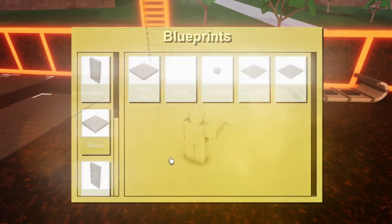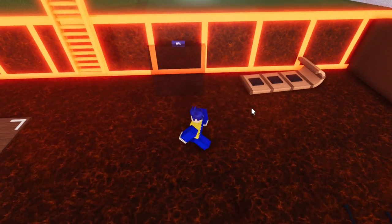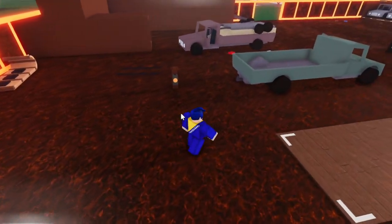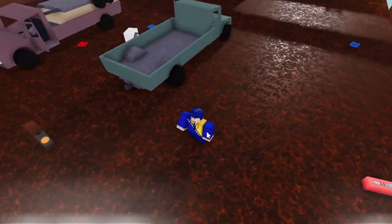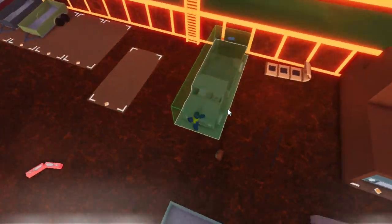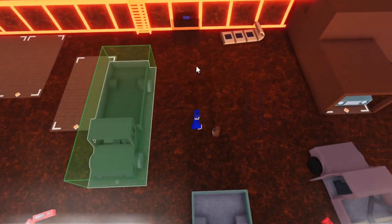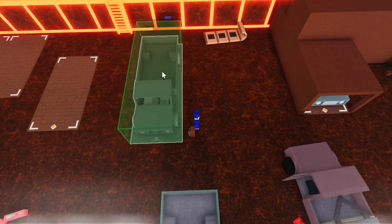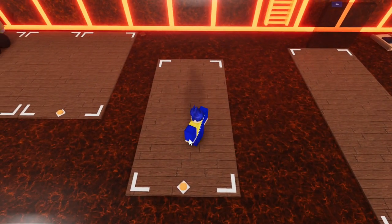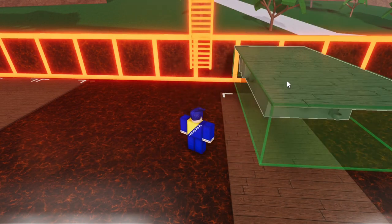First, what you're going to want to do is get your large floor blueprint and place it wherever you want your vault truck to be. Now what you're going to want to do is place a spawner like this. You need a 531 hauler spawner so that you can do this.